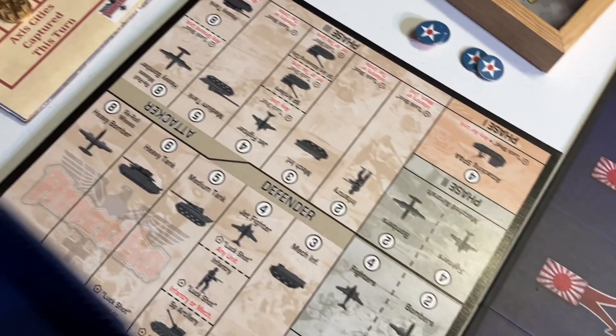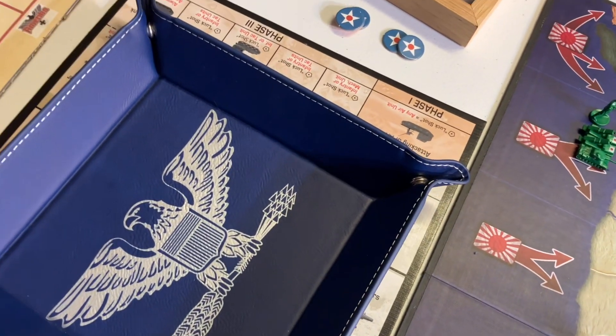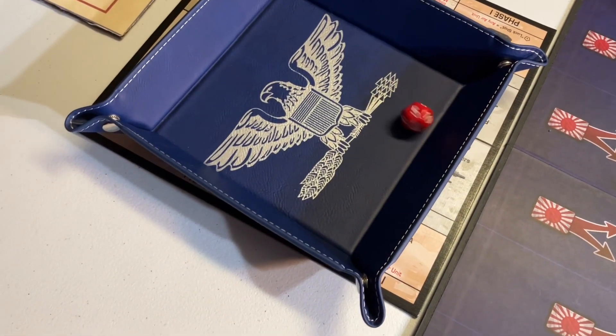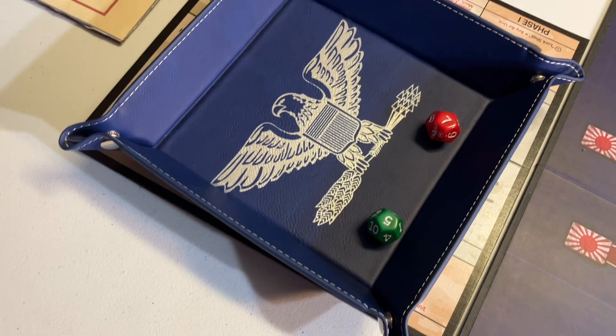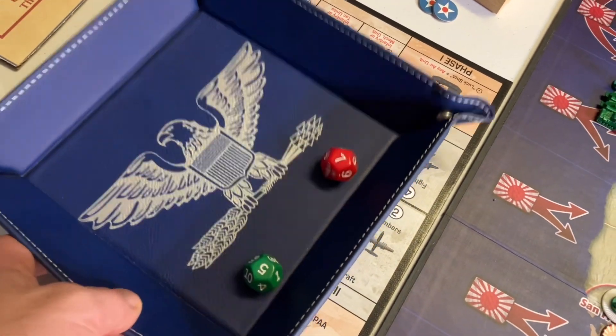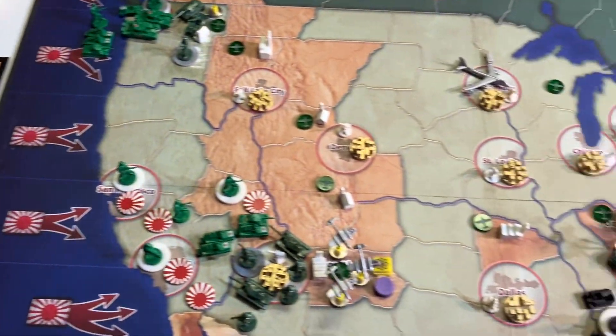So they have four more. This turn for initiative, the Axis add two — that's how many they captured that turn — to their die roll. Nine to five. So turn three, Axis initiative again. We'll give you an update at the end of turn three.